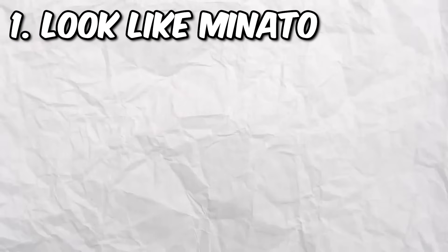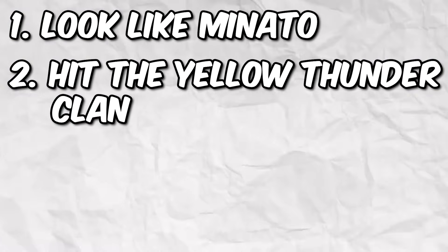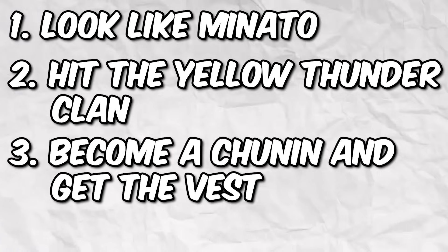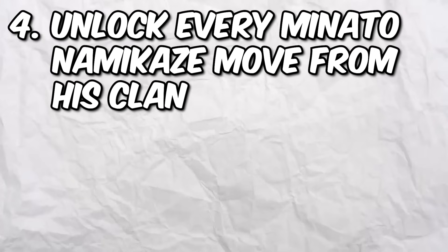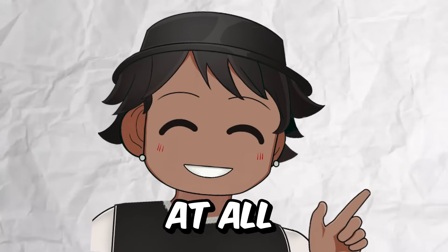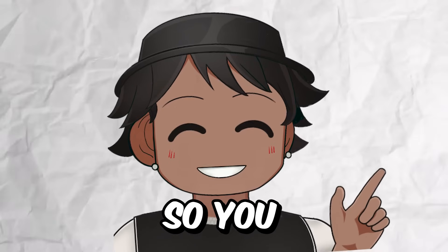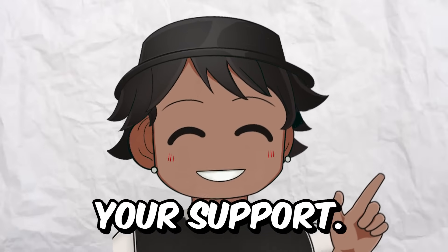To do this: one, look like Minato; two, get the yellow thunder clan; three, become a Chunin and get the vest; and four, unlock every Minato Namikaze move from his clan. This won't be easy at all, so if you're new to the channel, like and subscribe with notifications so you never miss an upload.